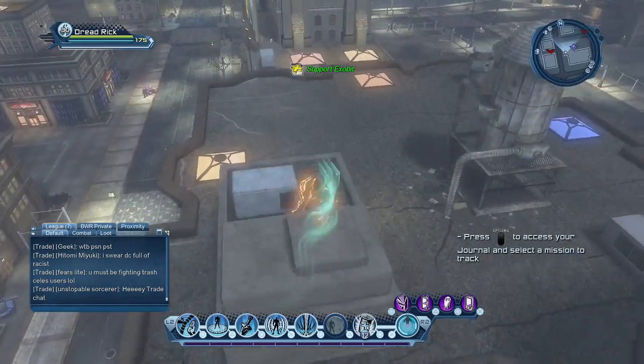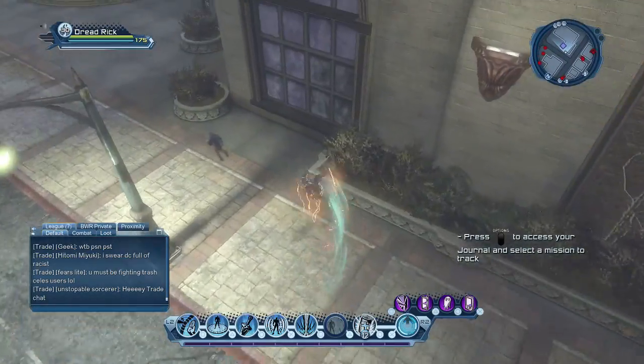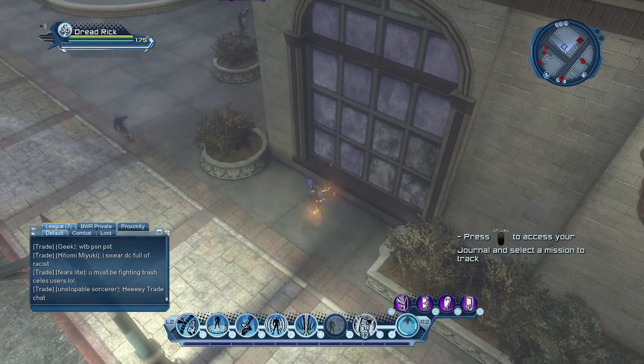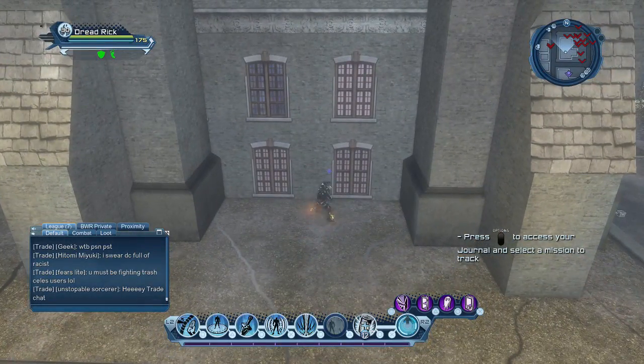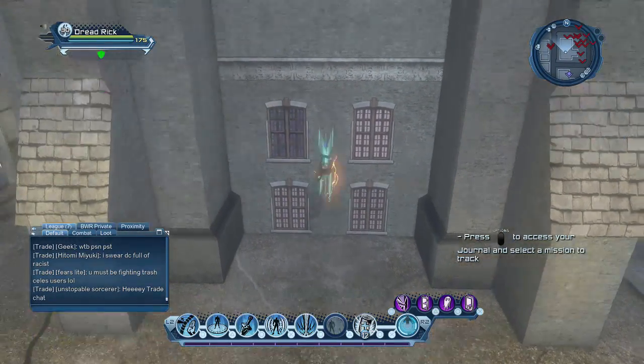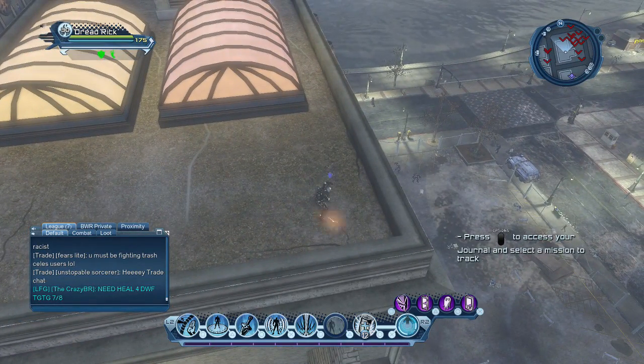Now you want to go north. On the bottom floor of this building north, you'll find another spawn point right here by the window. Next, you want to go north to the next building. In between these windows you'll find a spawn point right here. And go up top — you'll find another spawn point south of that skylight.